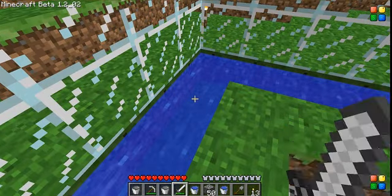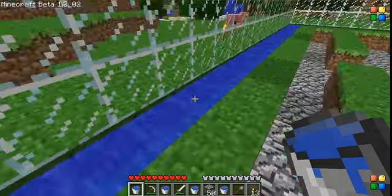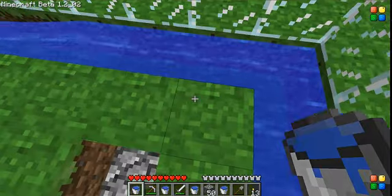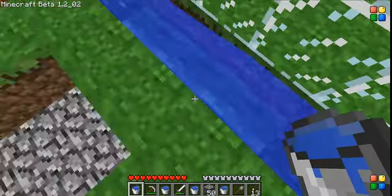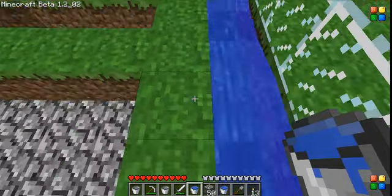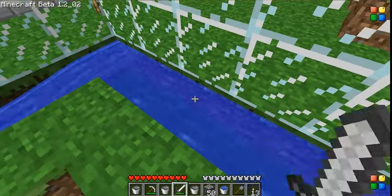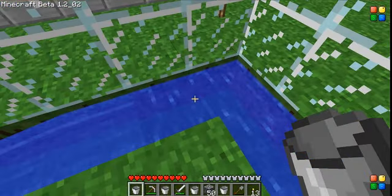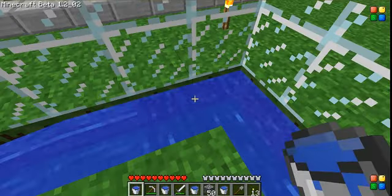You always want to take from the still water that at least has one block of still water next to it. Try putting it every two just to see if it does anything better. Yeah, it does — that works better. It really doesn't matter how far it is. It makes more blocks still at a time — it can be up to eight at a time.